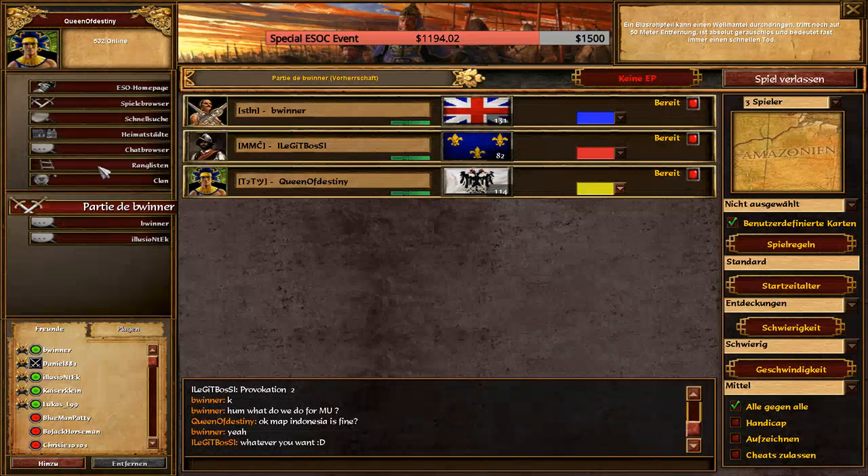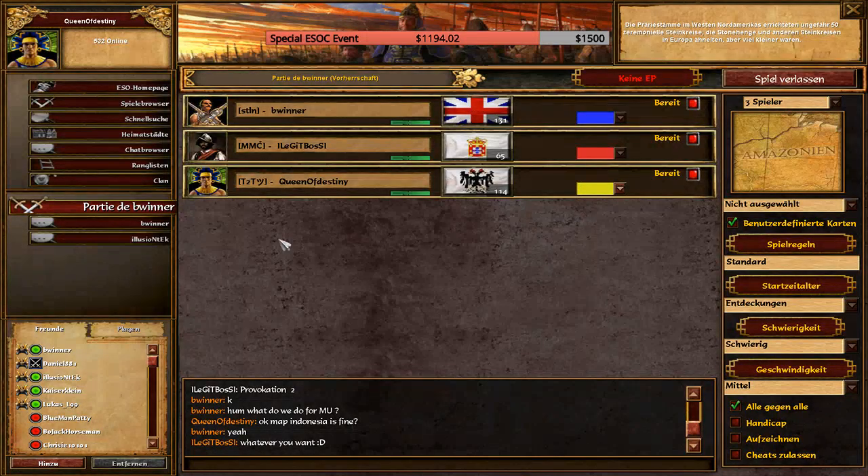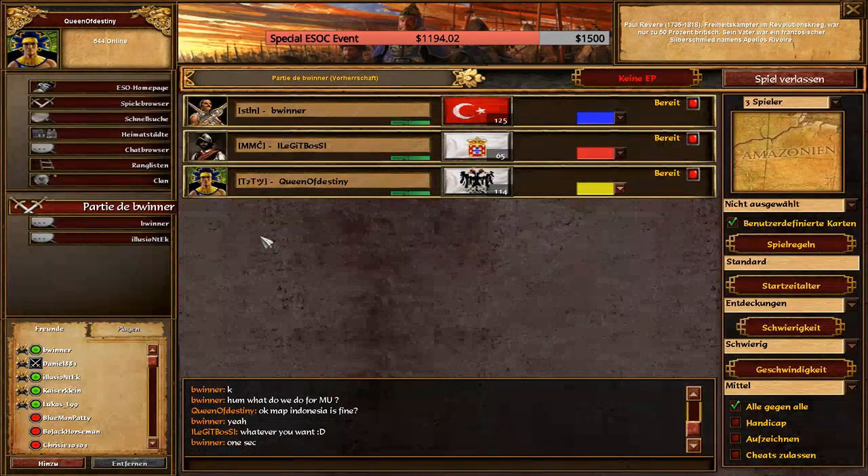Indonesia. For those who wouldn't know, it's the ESOC version of Indochina, kind of. It's an OTP map with really heavy water, a few islands and some berries, not so many hunts. It's one of those maps where you basically can't really play without water in most matchups.